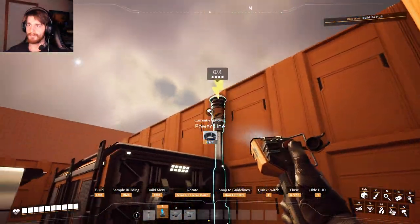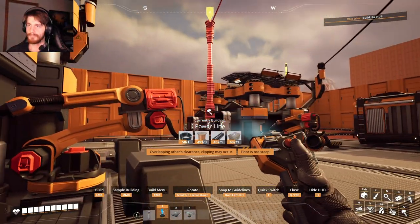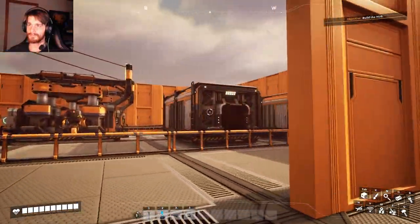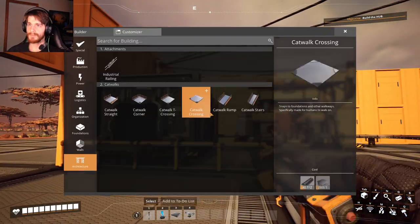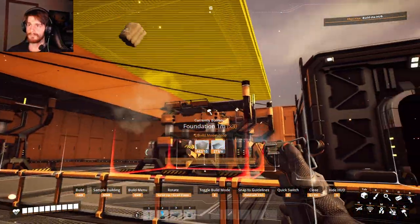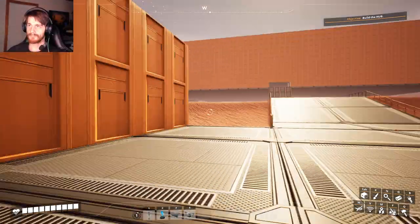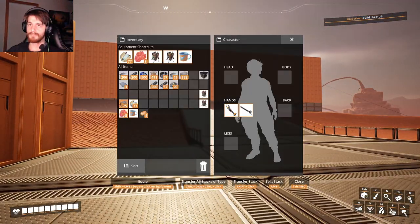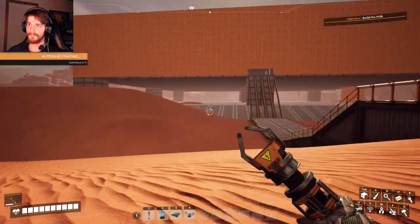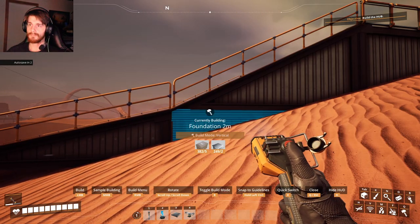We have three — yeah, we have enough actually: one, two, and three. There we go. Now we just have to fetch some wood. Let's make our move. I have my chainsaw on me — yeah. And I know the exact place to fetch some wood. I'm gonna cover this up because it's ugly.